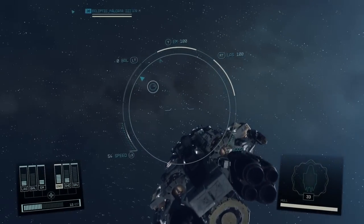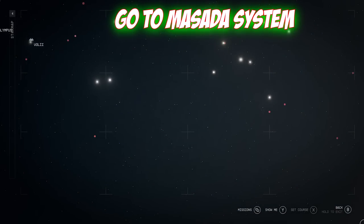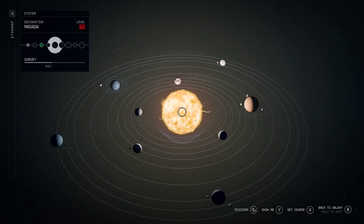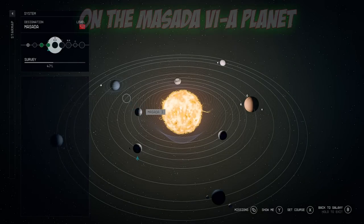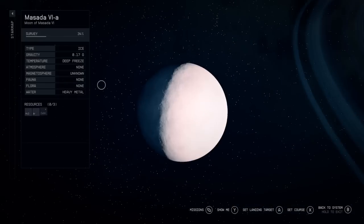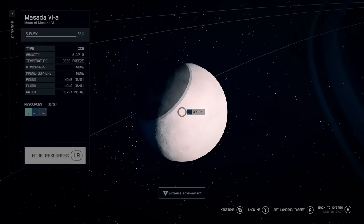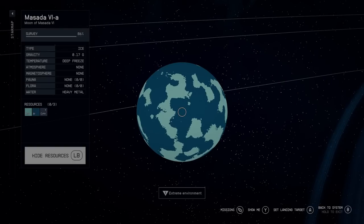First of all, what we need to do is identify the Masada constellation. It's in the southern part of the constellation map, situated here. You may have seen some other videos I've posted. Now instead of going to Masada 1 as in previous videos, we need to go to Masada 6a. This is the planet I'm talking about — it's like a white planet. You will need to travel there multiple times on different sides of the planet in order to have this ship spawned, but I'll show you how to do that. So first let's travel there.